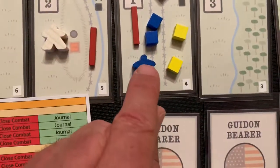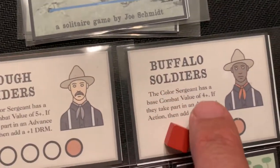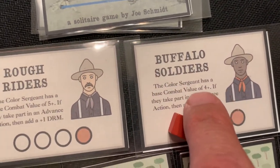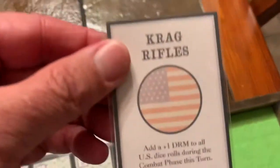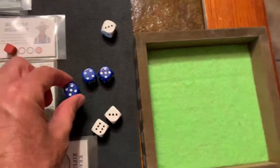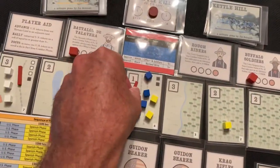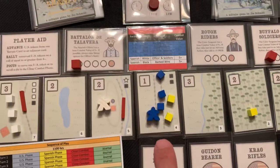Now we're going to return fire. The leader we're using is the Buffalo Soldiers color sergeant — he gets a hit on a four or greater. I roll one blue die looking for a four. It's a five, and remember we have the Craig's Rifles card, so plus one — it's a hit anyway. That's going to eliminate this guy, and there's no more combat. That's going to be the end of the turn.